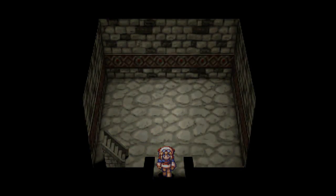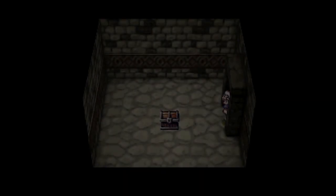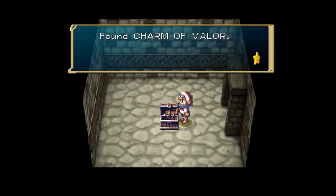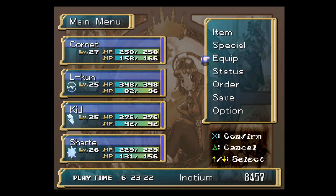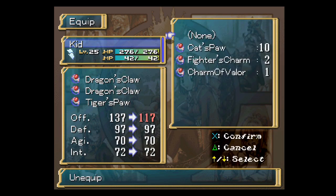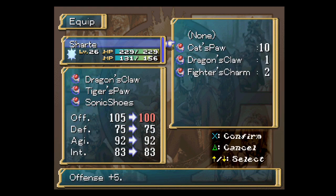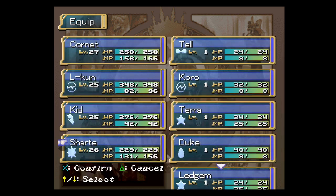For the next couple floors, nothing in the side rooms or anything like that. This one has something interesting — we get a new accessory exclusive to the PS1 version of the game: the Charm of Valor. It boosts your offense stat by 30, even more powerful than the Dragon's Claw. So let's give that one to Kid, and hand down the Dragon's Claw to Shart. That ought to help her out a bit.